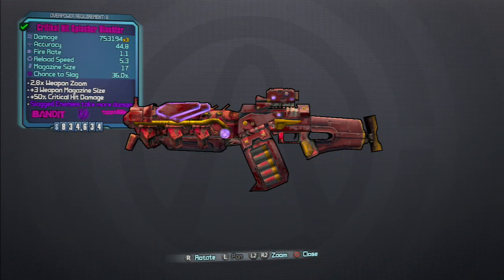What's up guys, SurvivormanPro coming at you with my second episode in the E-Tech Weapons Guide series. The second weapon we're going to be doing is the Splasher Blaster — specifically the Bandit Splasher Blaster. The prefix on this specific one is the Critical Hit Splasher Blaster, but we're not going to worry about prefixes too much.